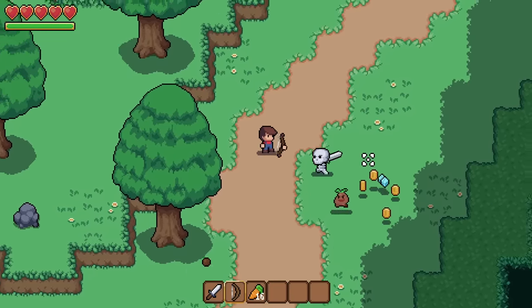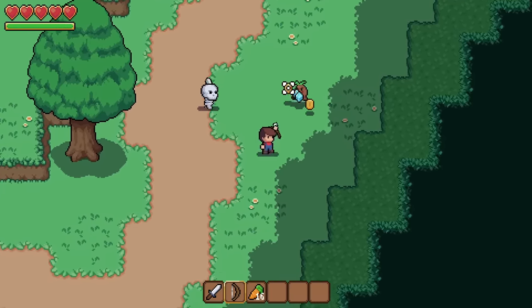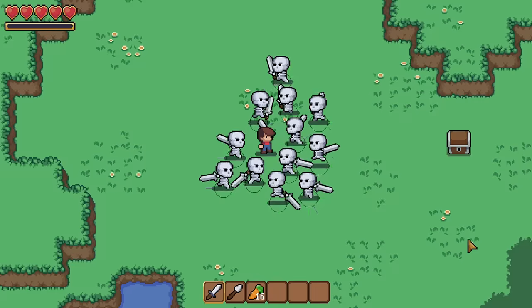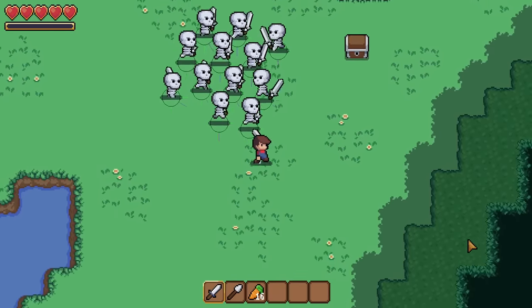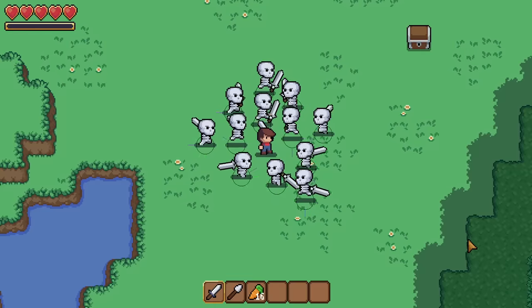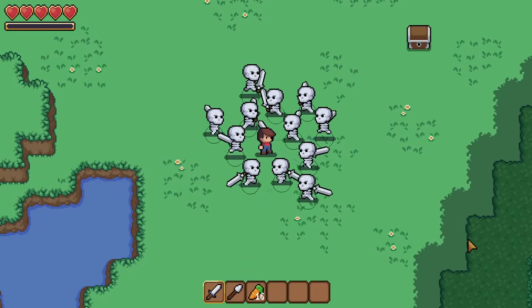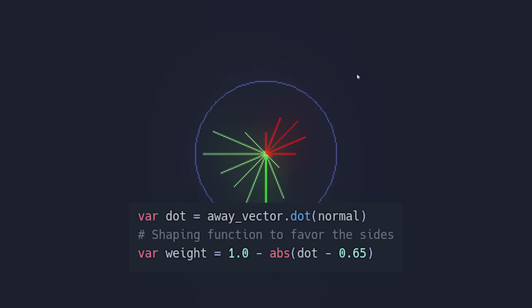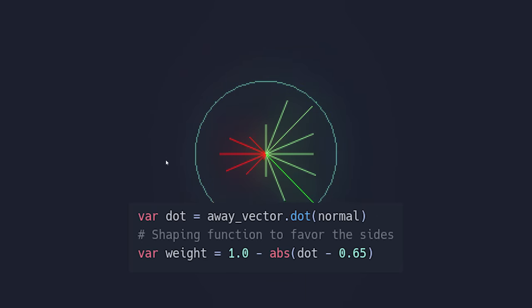A big issue I had with this system was tweaking the movement to eliminate jitteriness due to entities rapidly changing direction back and forth. This was because I was having them move directly away from other nearby entities, so they'd get caught up in a tug of war pushing each other in an attempt to reach their desired target. I fixed this by applying a shaping function to their separation logic, so that instead of trying to move directly away from the nearest enemy, they instead prefer to do so at a bit of an angle.